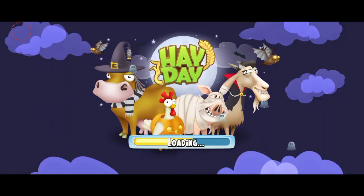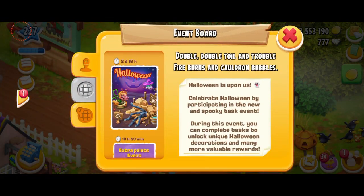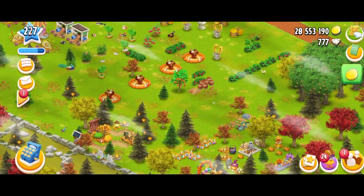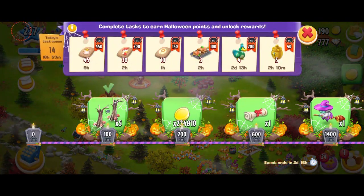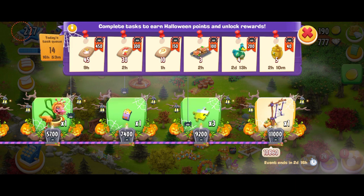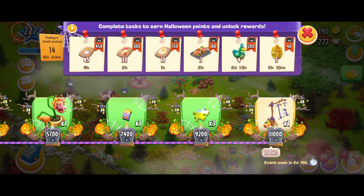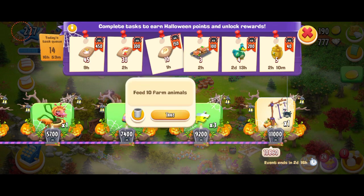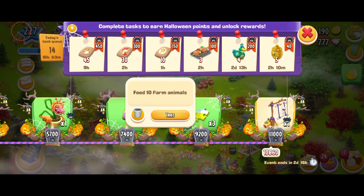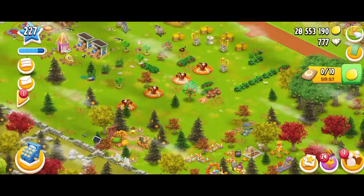I'm just going to come to my event and show you guys my progress. This event is going to last for another two days and 16 hours. If you guys haven't started playing it, please do — there's a lot of good decos that you're going to miss. In total, we had to collect 11,000 points, basically the spiders, and I've collected 10,860. I just need 140 more. I'm not going to do the feeding ones although they're very simple. Actually, I can do this one — feed 10 farm animals. I think I'm going to take this one and then my event is going to be completed.